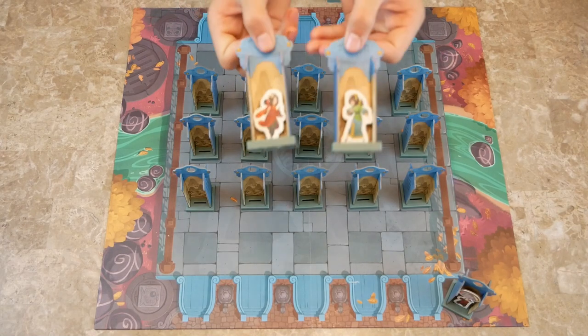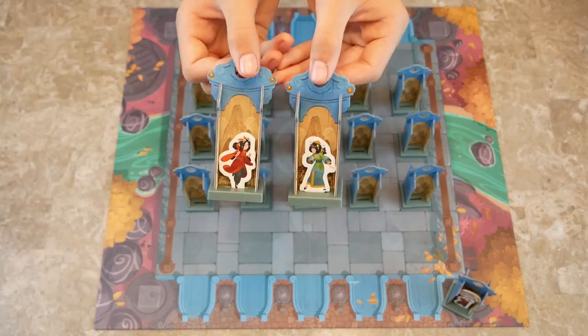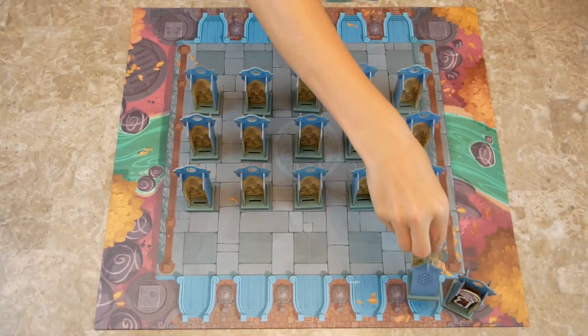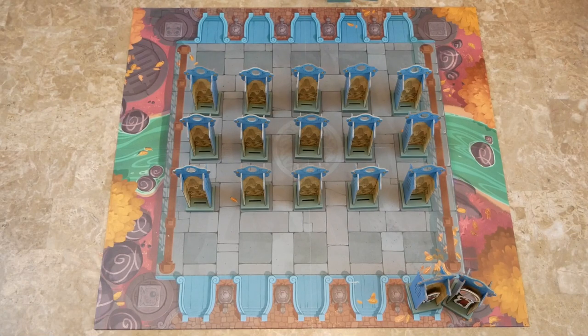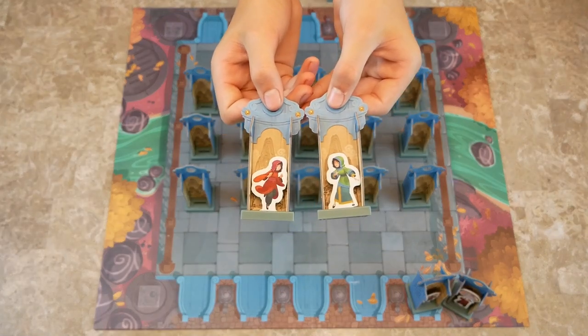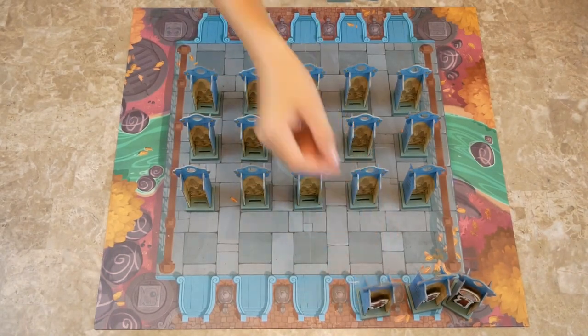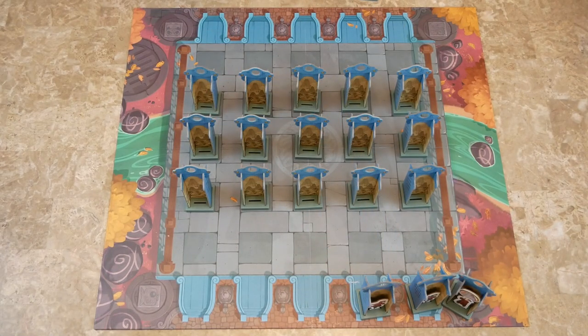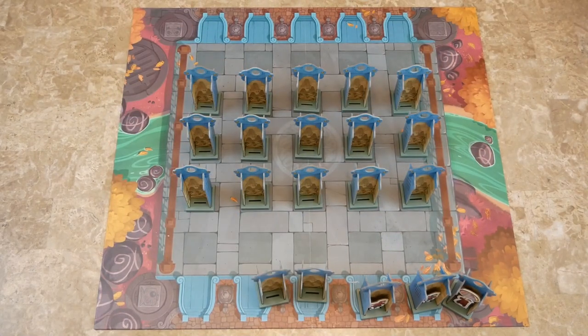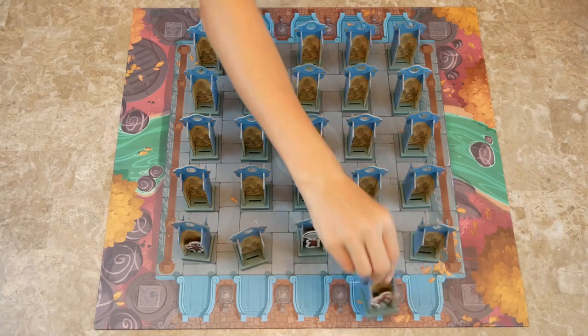Each player will also take a princess. They have red and green robes and flowers in their hair — no hood. And then the maid looks exactly like the princess, but the hood's up and no flowers in the hair. Each player will also take two empty screens, then mix them up however they want and place them on the board however they want. So you can put the maid here to confuse your opponent.